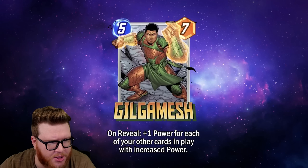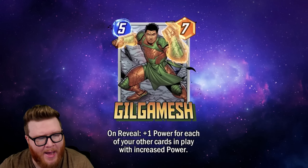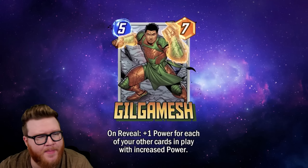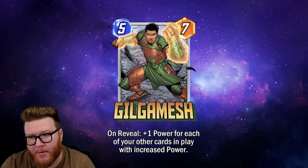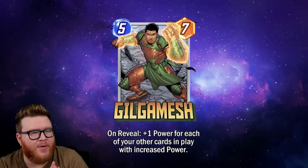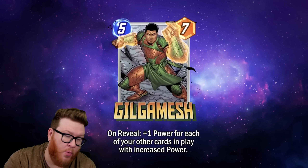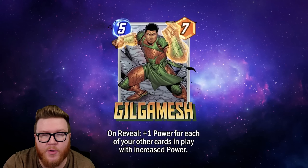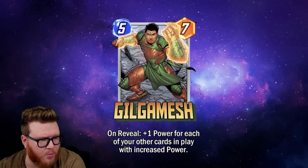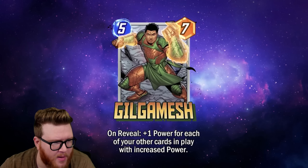Next, let's talk about Gilgamesh — one of the cards that got changed from the initial datamined version. This is now a five-cost, seven-power card that gives you plus one power for each of your other cards in play with increased power. It used to be a five-cost, two-power that gave plus two power, which creates a break point at five cards on board with increased power — at exactly five, both designs are a five-twelve.